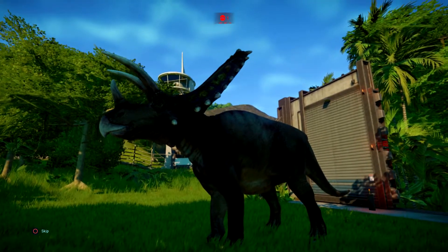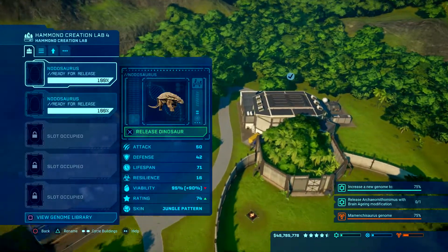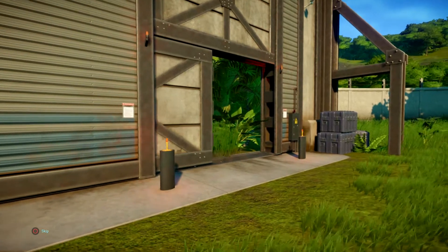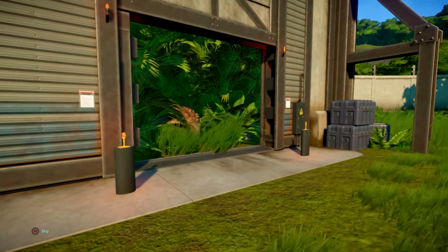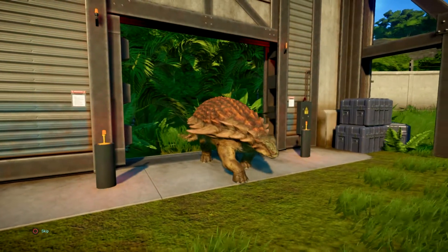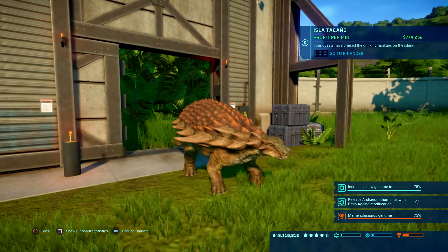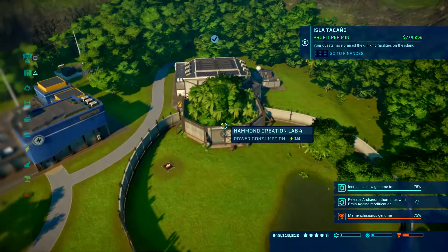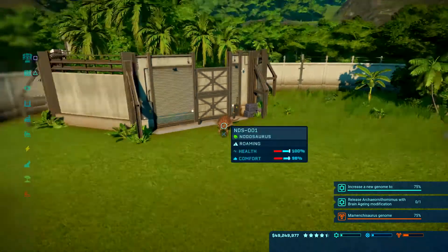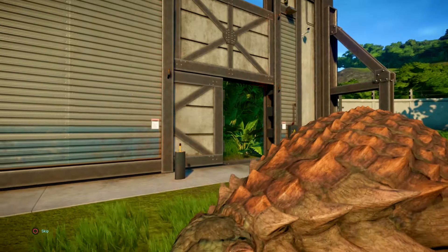They're not like other triceratopses — they're kind of bigger bodied and they're kind of long-legged. Alright, so now these guys are done. Let's check out and see what these guys look like in this pattern. I've never used a jungle pattern on them before. What's our social? Two — two's good. This is an arid pattern. I have used this before. It's been a while, though.